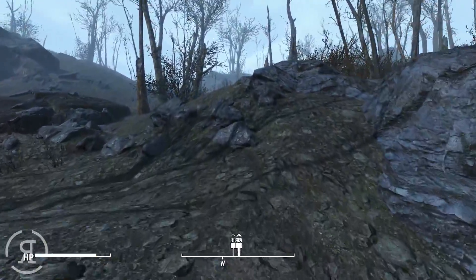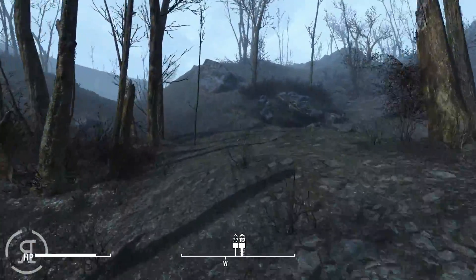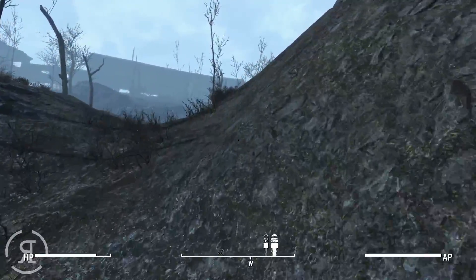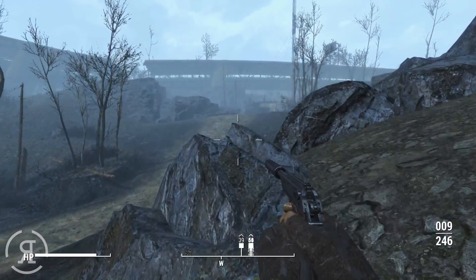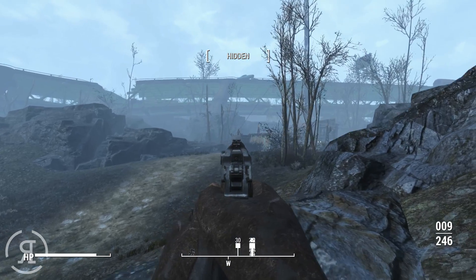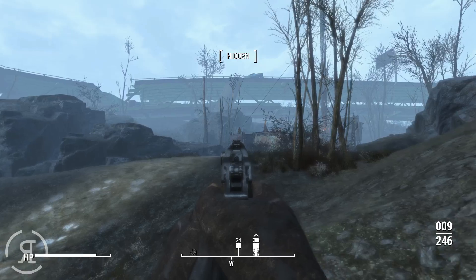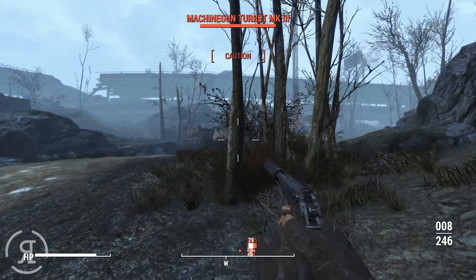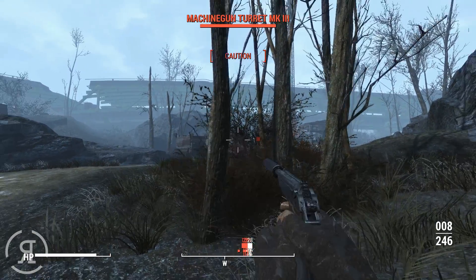We're now within 90 yards of the objective. We speculate about what enemies we'll face - maybe synths - but as we approach it turns out to be raiders. We land a sneak attack and deal some damage, but immediately face a machine gun turret Mark 3, which is problematic.